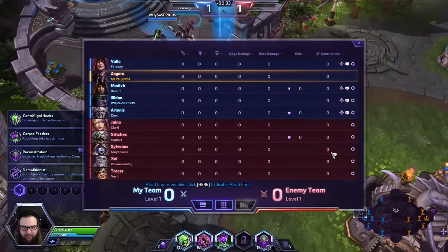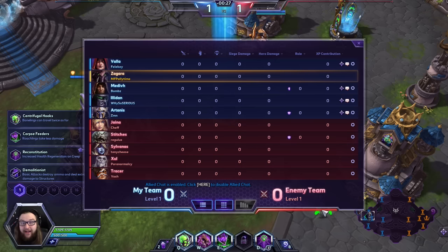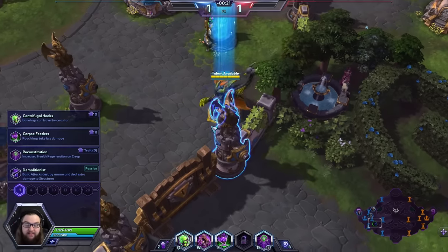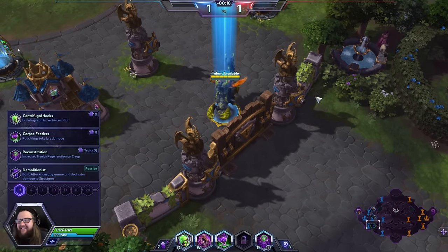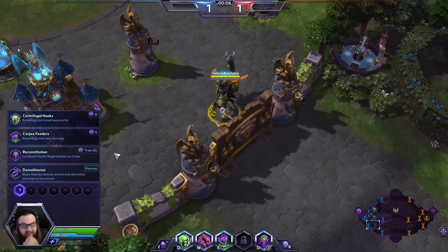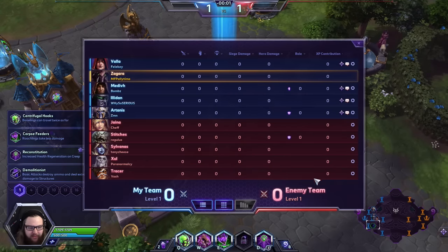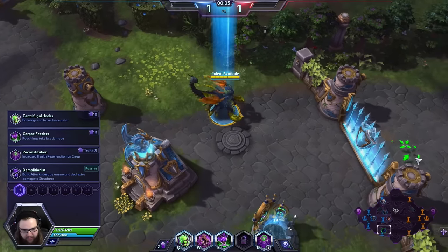Ladies and gentlemen, we find ourselves on probably my least favorite map still, the Dragonshire. It always figures that when I try to do a split pushing video, there's always a Zul or Sylvanas on the enemy team — and this time we have both of them. Both are very adept at pushing lanes and can counter me quite easily. Friendly team: Val, Zagara, Medivh, Illidan, and Artanis. Enemy team: Jaina, Stitches, Sylvanas, Zul, and Tracer.